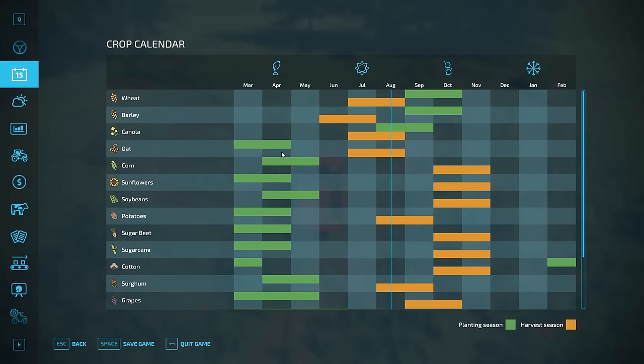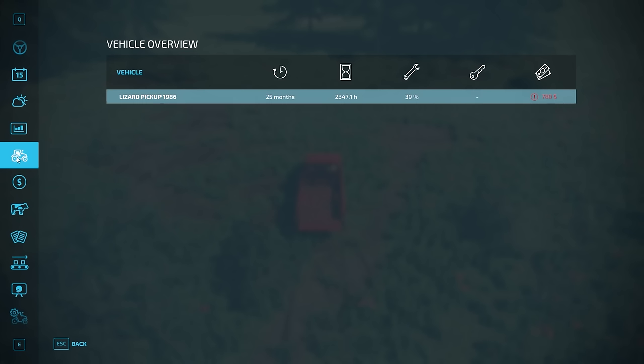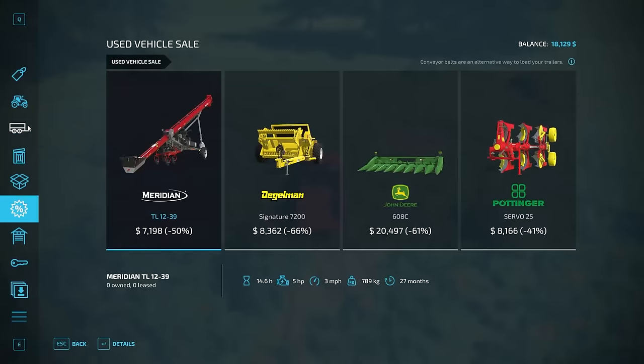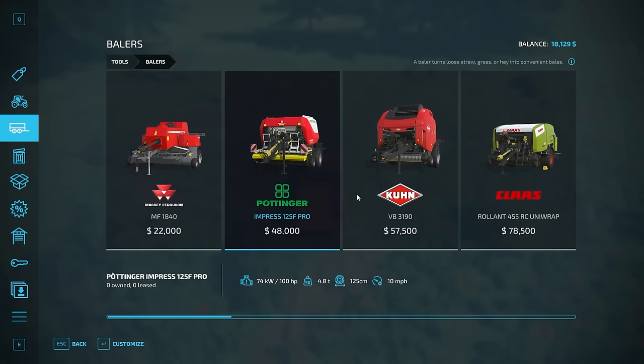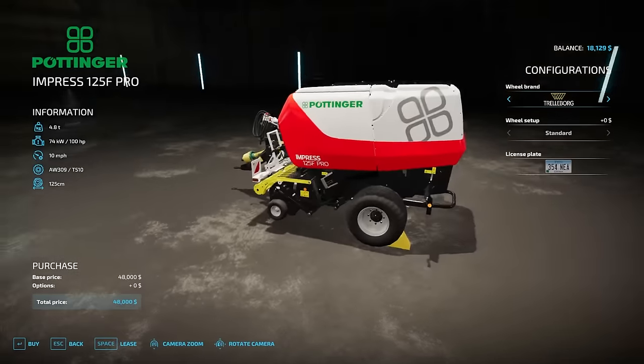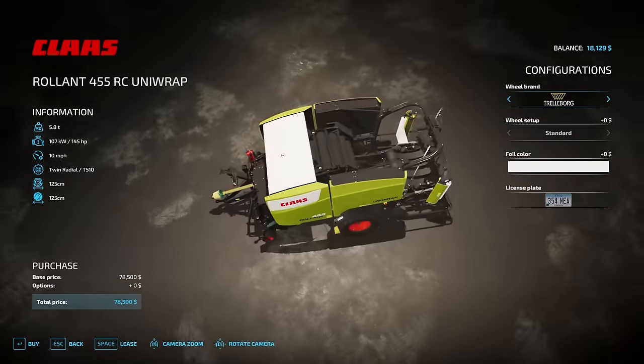That is an option — we can plant soy and try to get that going. Or we actually could do grass as harvestable all season once we get it planted. What is our cheapest grass equipment going to look like? We'd probably need to bale it and wrap it. The cheapest bale wrapper is this guy at $78,500 — that's so much money.